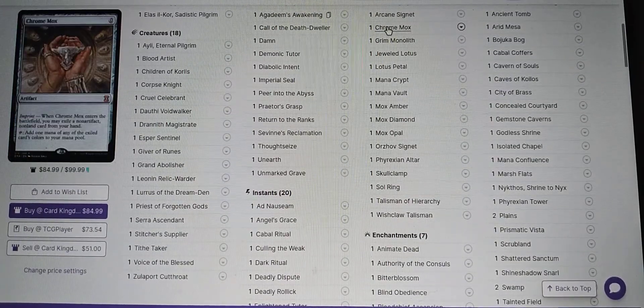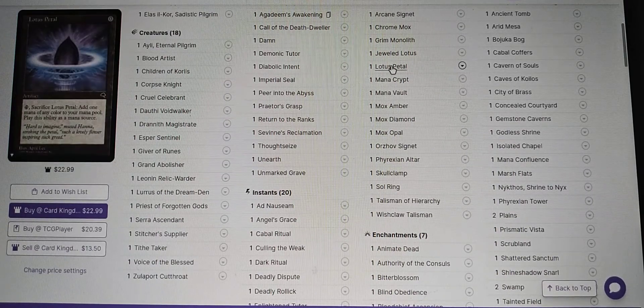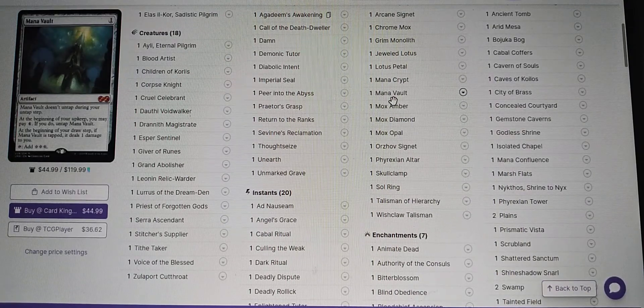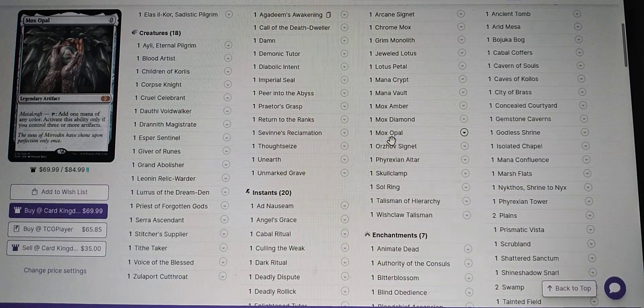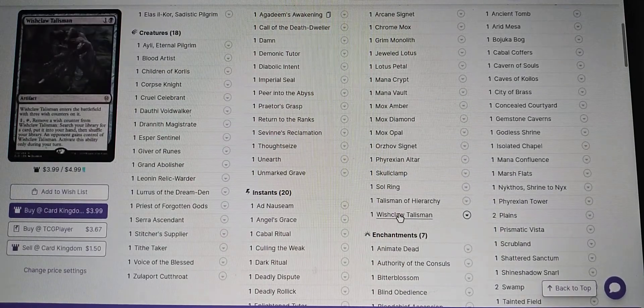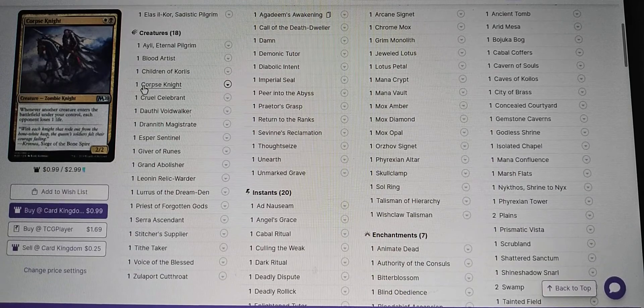Artifacts: when I build this I'm not going to include all the expensive fast mana. I only have a couple so I may not put some in, since the Commander's cost is so low anyway. Lotus Petal — no. Mana Vault — maybe. Mox Amber I'll certainly put in because it's fast with a low-cost Commander. Mox Diamond — no. Maybe Mox Opal. Skullclamp will definitely be in there, and probably a Wishclaw. With the mana base, just a basic Orzhov build. The key payoff: whenever another creature enters the battlefield under your control, each opponent loses one life.